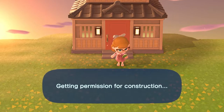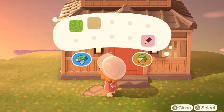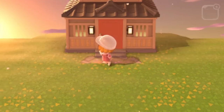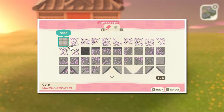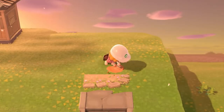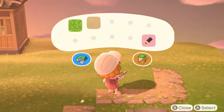I already had this big old cliff built up from my last video, so the first thing to do was start with my pathing. As always I'm using these amazing Sakura codes by Colin Crossing, and all of the codes in today's video can be found below in my description box.